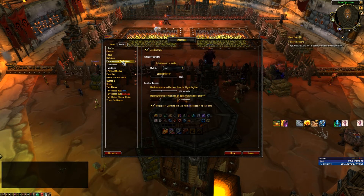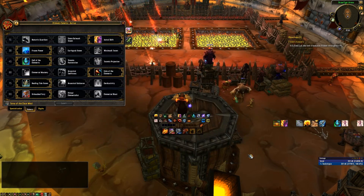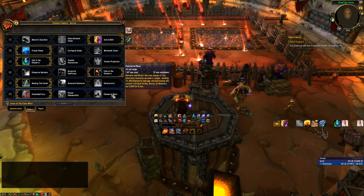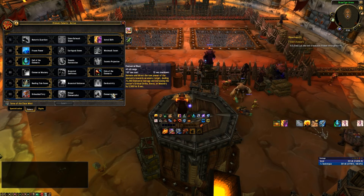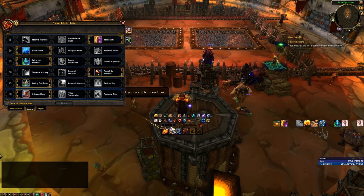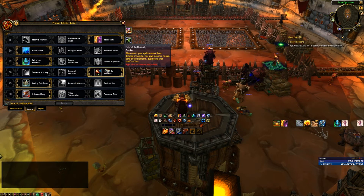The primary functionality changes are two things. First, updates for your talents. I now support correct priority lists for Unleashed Fury, Primal Elemental, and Elemental Blast. When you switch them, it will automatically pick the right priority list and update it live. So if I change to Primal Elemental right now, my priority list will change — Unleashed Elements will no longer be before Storm Strike and Lava Lash. This updates in real time as soon as you change your talents.